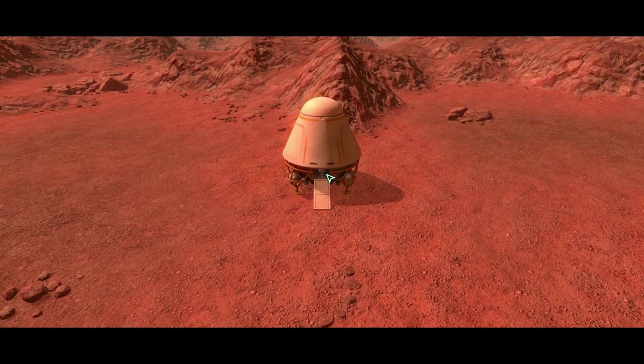Here's our colony ship. We're going to have some colonists walk out. We're going to get three workers, two biologists, one medic, and one engineer, as well as a loader bot and a constructor bot.